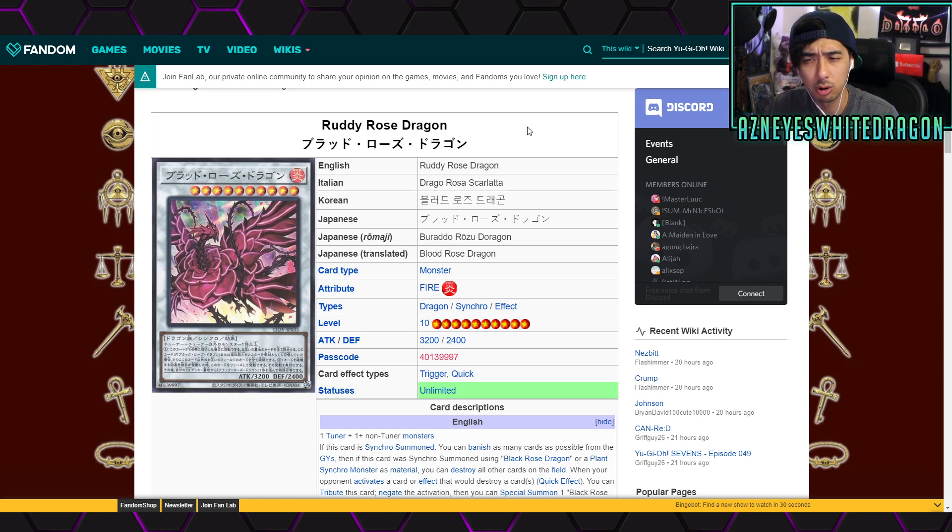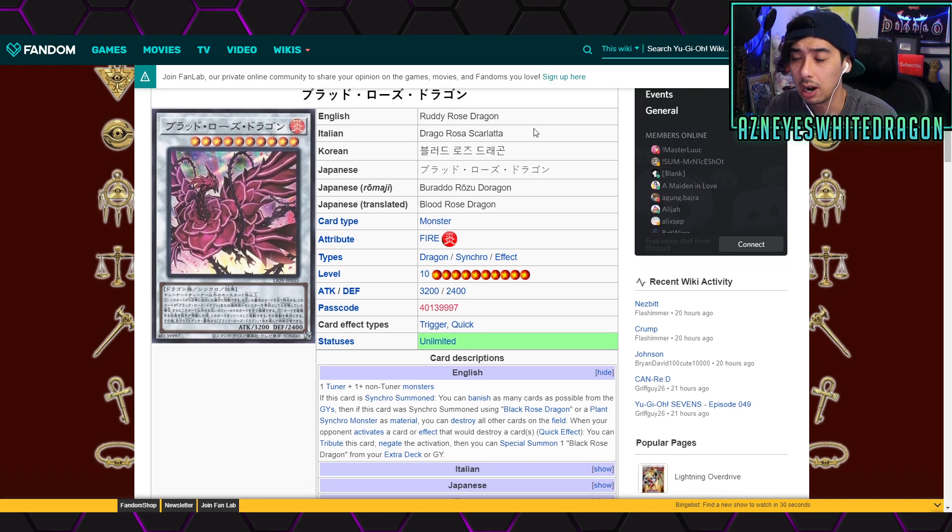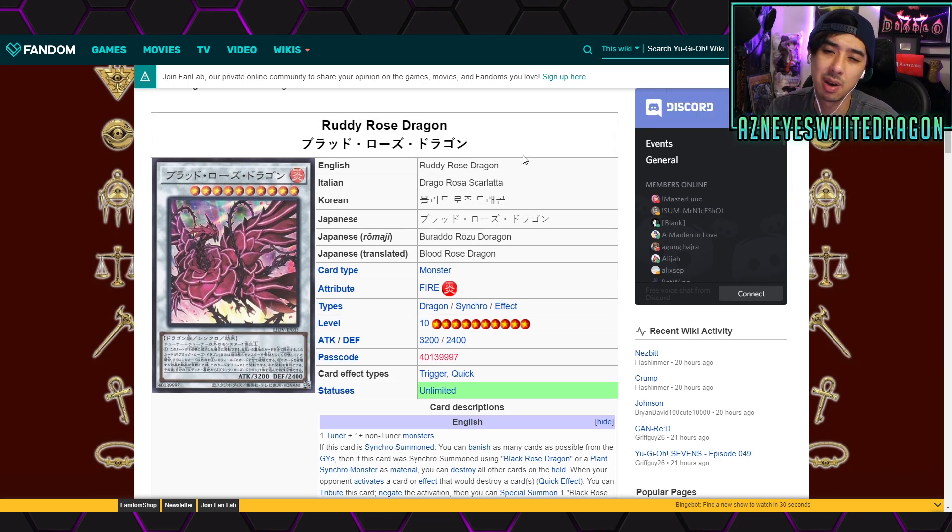Ready Rose Dragon — originally called Bloody Rose Dragon — is a pretty good card. We actually dropped a video going over how to make triple synchro boss monsters in one turn. That said, I wouldn't recommend building a full Rose Dragon archetype if you want to win competitively. You're better off making a synchro deck that goes Crystal Wing into Ready Rose and then another boss monster for a better chance at success.